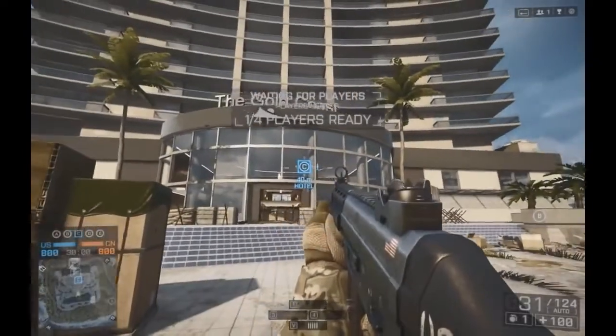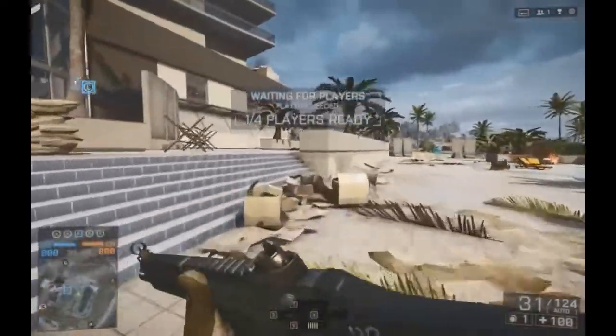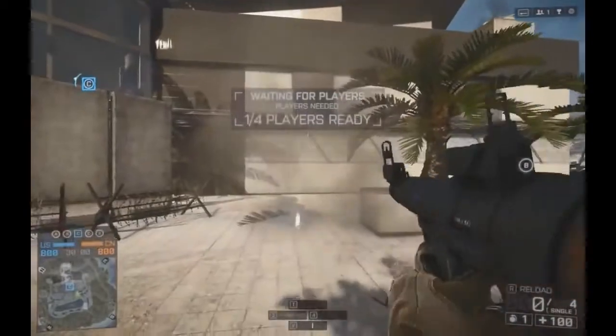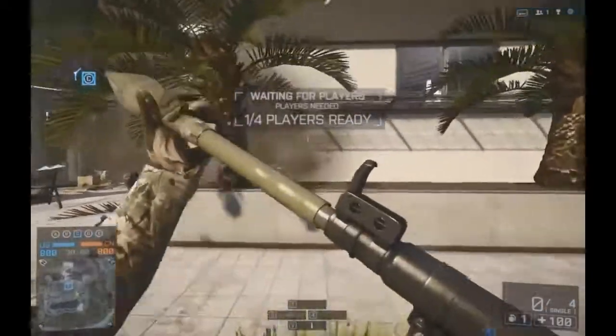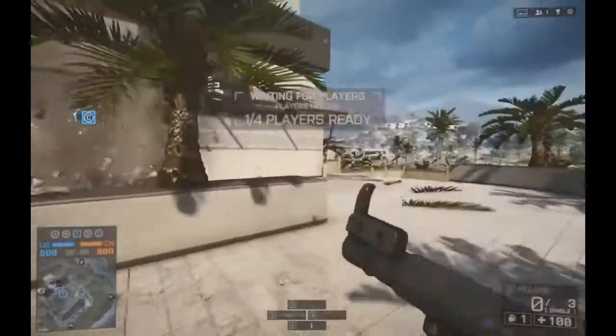What is up guys, it is Kobe bringing you another Battlefield 4 Levolution video. In today's video we're gonna be taking a look at the map Hainan Resort, which is obviously a resort set in China. If you missed my last videos, go check those out — I covered the maps Parcel Storm as well as Flood Zone.